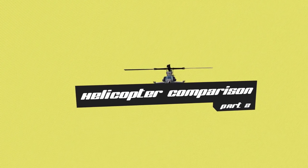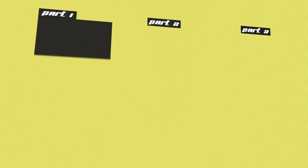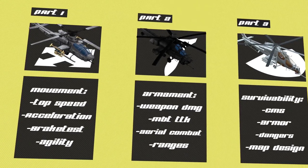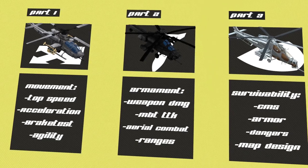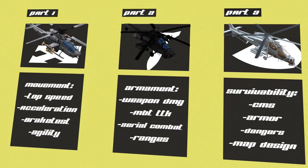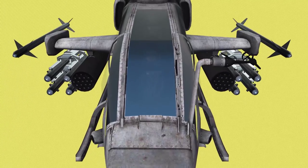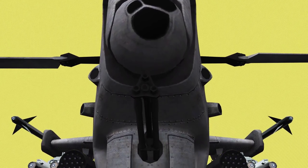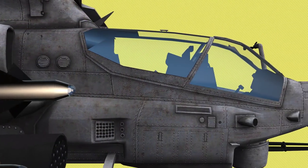Hello and welcome to the second part of our ultimate helicopter comparison video. In this video we want to discuss the damage output of all the helis in BC2, BF2, BF3 and BF4. We do not take a look at armor, survivability, or general maneuverability, as those will be covered in a planned third part. The first part already touched on agility — if you haven't seen it, you'll find the link here. Just like in the first video, we're only looking at the US helicopter, as it is the most popular within the community. Testing three different helicopters across all titles would be an insane amount of work, so we hope you understand.